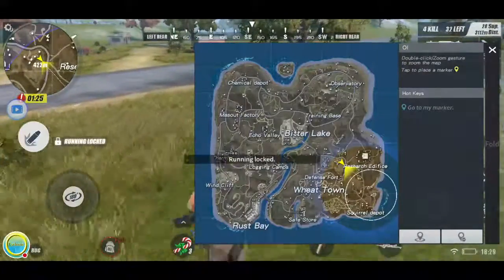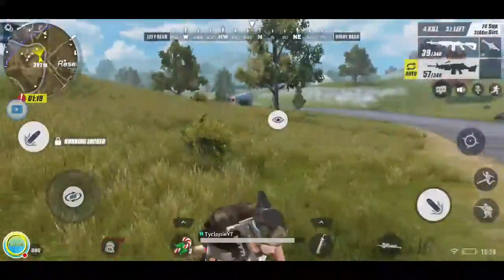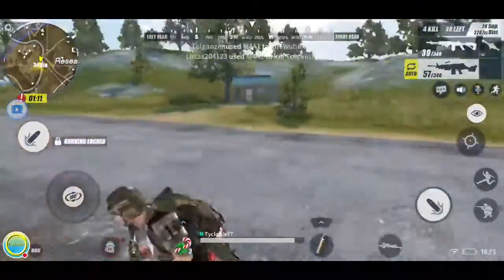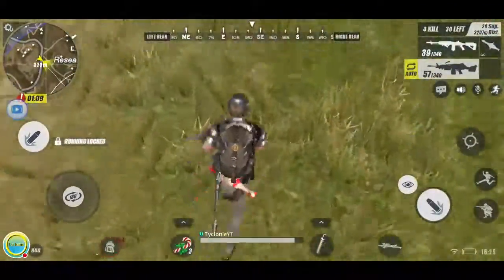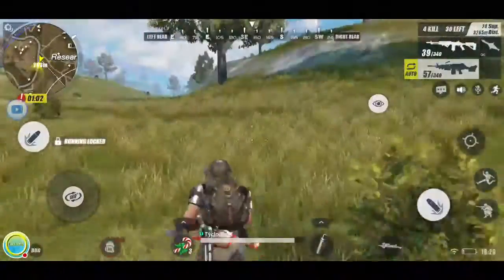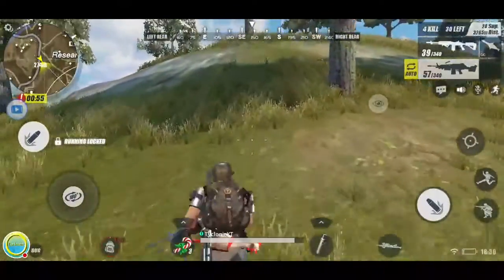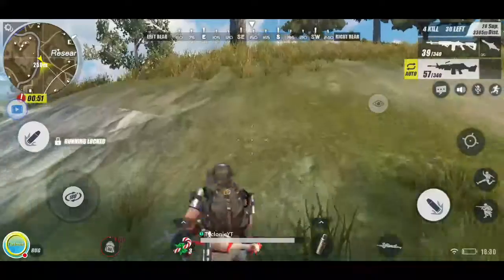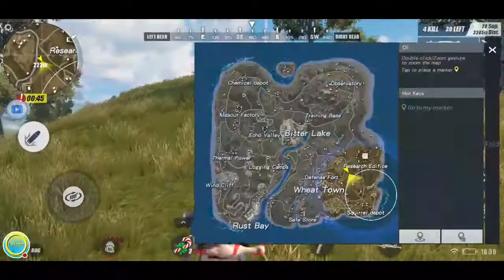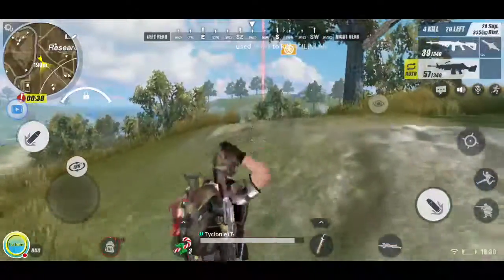I want to drive but this vehicle won't let me. Using the sprint glitch to run to the safe zone: hold forward, click map, and boom — running locked. Four kills, 30 people left. If I win this it's going to be insane since this is a fairly new game and I haven't won any games yet. Look at me — I look pretty stacked with all this gear. We're going the wrong way — need to go over this mountain.